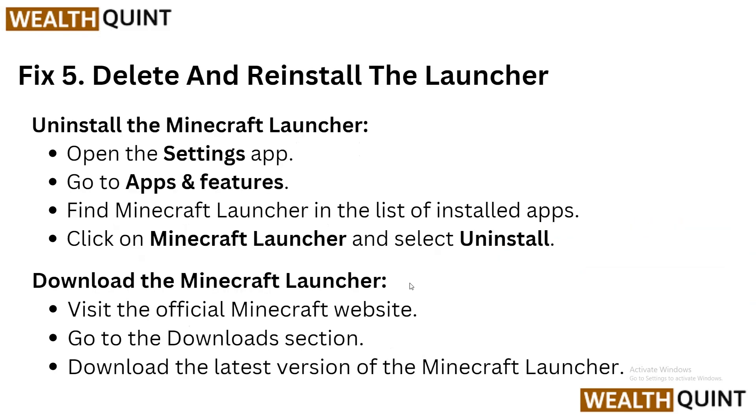Solution 5: Delete and reinstall the launcher. Sometimes deleting and reinstalling the launcher can fix this issue. First, uninstall the Minecraft launcher by opening the Settings app, going to Apps and Features, finding Minecraft Launcher in the list of installed apps, clicking on it, and selecting Uninstall. Now let's see how to download the Minecraft launcher.